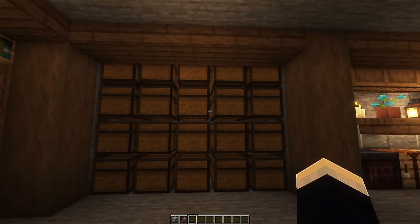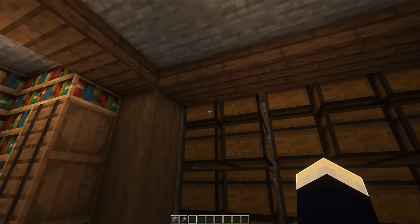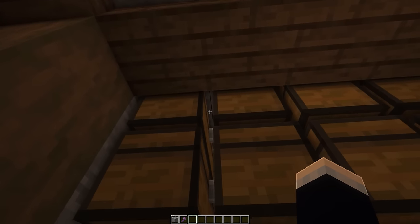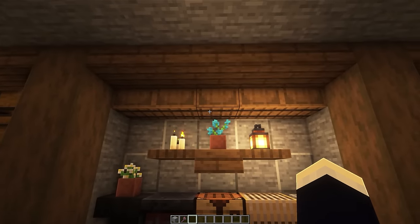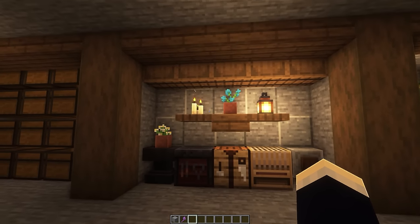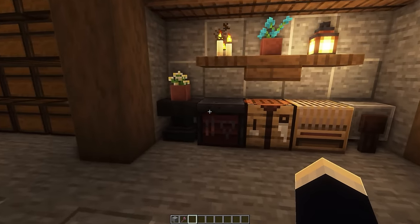To the right of this, we have our storage area, where we have 20 double chests in total. These top chests do open due to some stone slabs on the roof. Heading over to the next section, we have our crafting area, where we have a whole bunch of barrels along the top. For ease of use, you can store whatever crafting items you want up there. We've got a bunch of decorations as well, and then hopefully all the crafting blocks you should ever need.